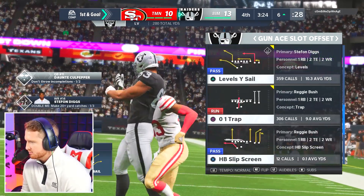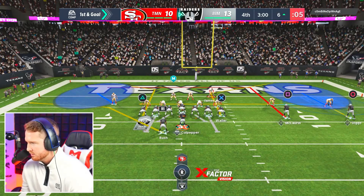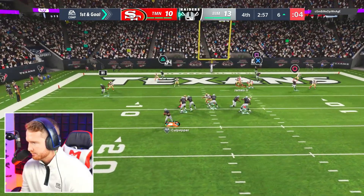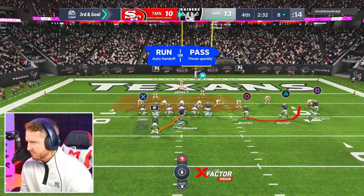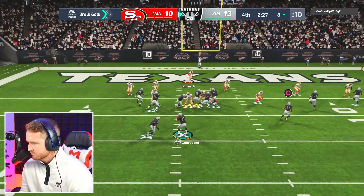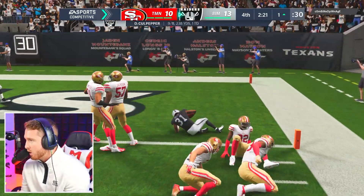We're gonna play it slow and not do anything stupid. Looking at the defense — this might be man coverage again, I think it is. He's got a hard flat and a deep flat over there. Come on buddy, you gotta get those feet in. If it is man coverage then Mostert is gonna be wide open — and it is man coverage. Truck a Mostert! At the one, I'm going for this.